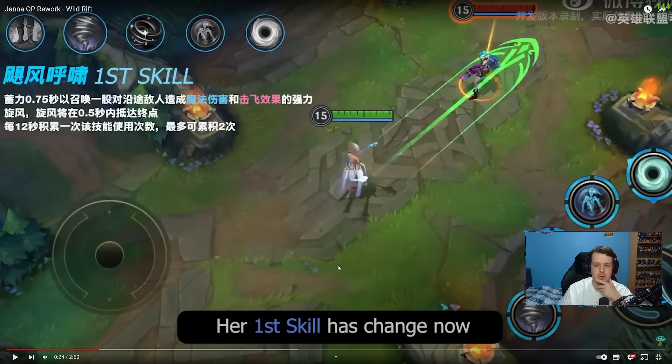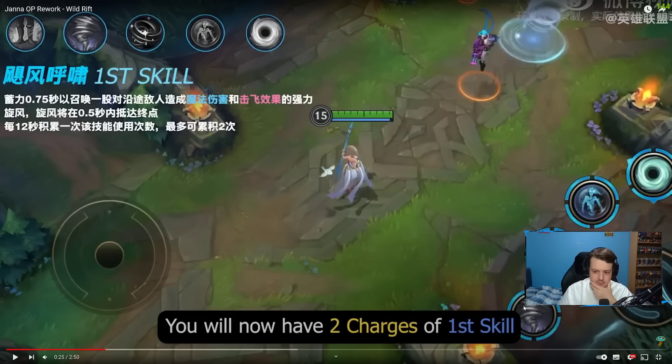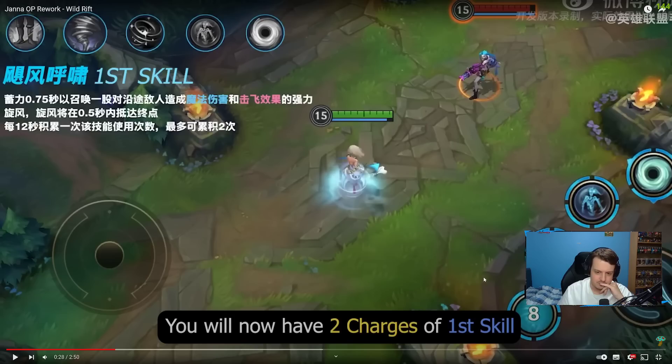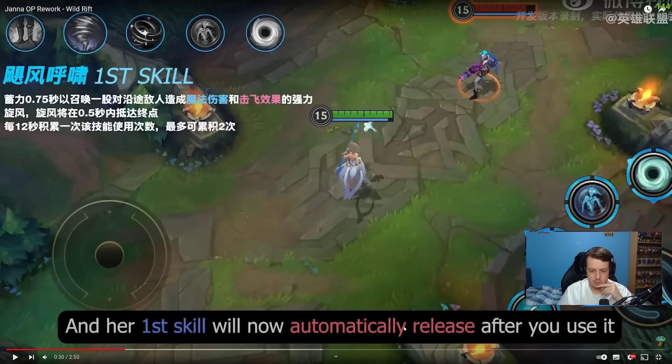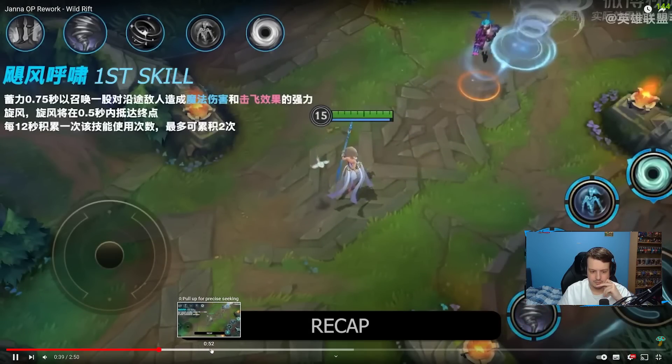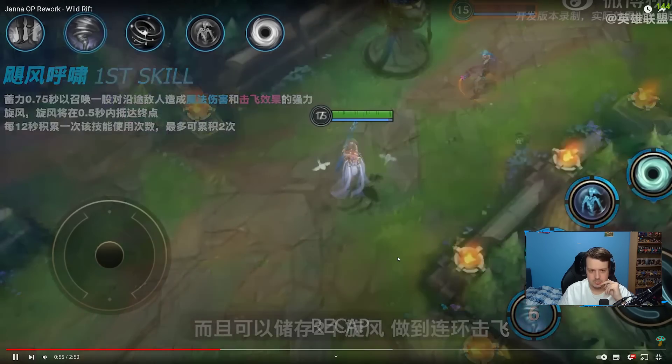Janna's first skill has now changed. From the patch preview, we saw that Janna can now use the skill twice. It looks like it's just on a fixed timer — when you activate Janna's ability, it just automatically uses again after a fixed time without needing to recast it, kind of like how Lux's third ability changed. It also has two charges, which is cool — double the peeling for Janna. The first skill will automatically release and you just gain two charges over time.